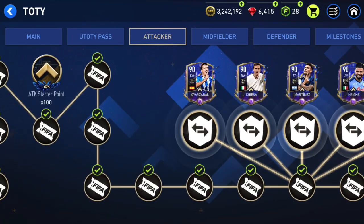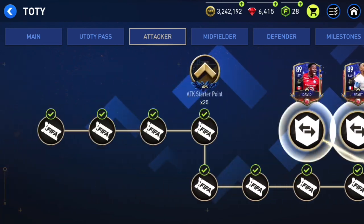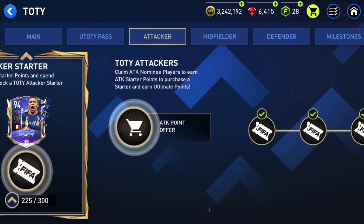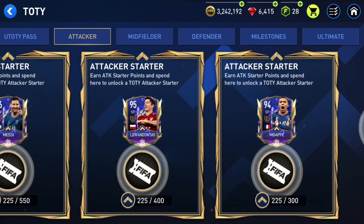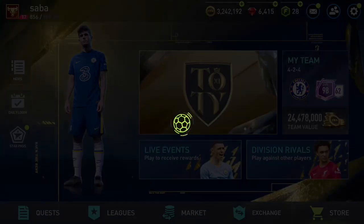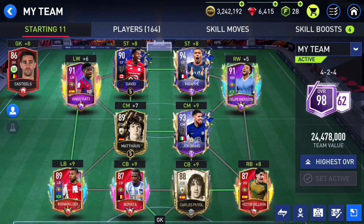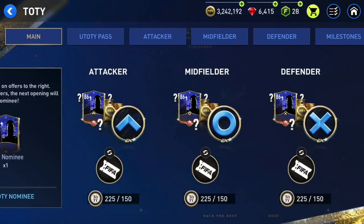We can choose one of those six players, which is pretty decent because before we were never able to get any UTOTY players for free. Also with normal TOTY we can get three different TOTY players for free this time — before it was only one or max two. So we get two 94 overalls and one 95 overall, and one of those 94s I'm going to turn into 95 overall Mbappe Ultimate TOTY — that card is going to be disgusting.